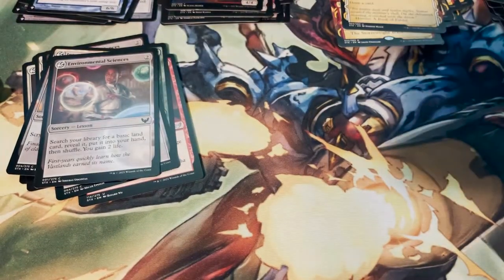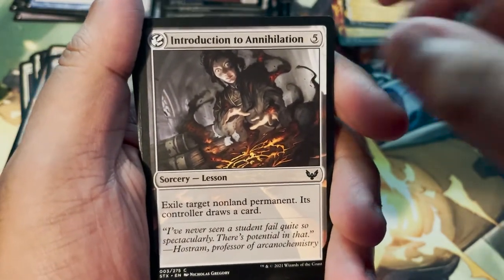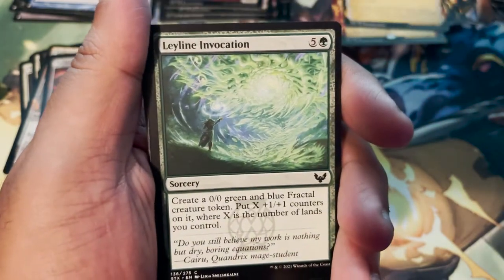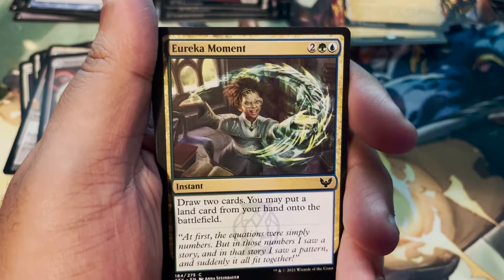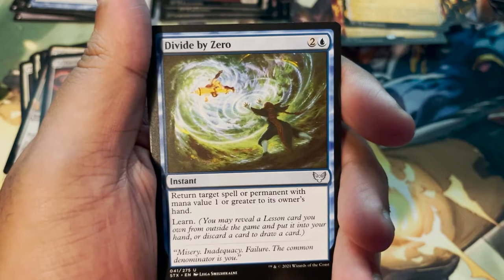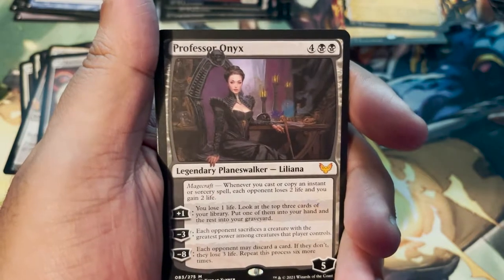Art card: Introduction to Prophecy by Micah Epstein — our Goblet of Fire card. Mountain. Introduction to Annihilation. Biomathematician. Leyline Invocation. Eureka Moment. Vortex Runner. Divide by Zero. Aether Helix. Professor Onyx!